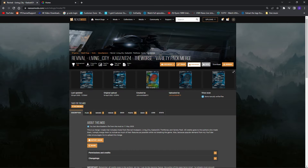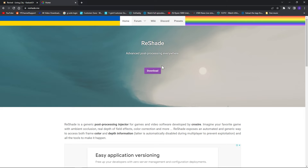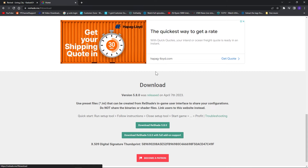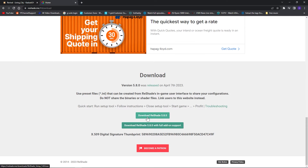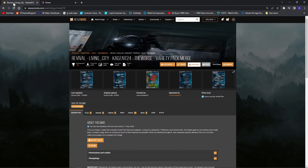The two things you'll need are ReShade as well as the Revival mod — it's a merge of many mods. If you go to ReShade, just click the download button, it brings you to the bottom of the page. For the Revival mod, within it there's Living City, the 24k24 pack, and the Worst Variety Pack merge, so it's many mods in one. Now you can just download this one file instead of separately.